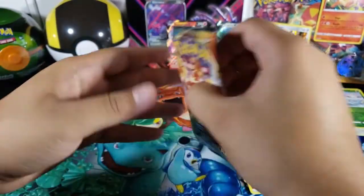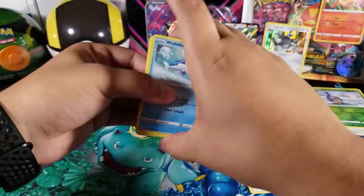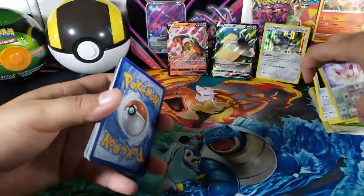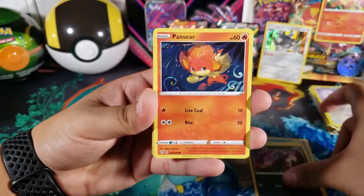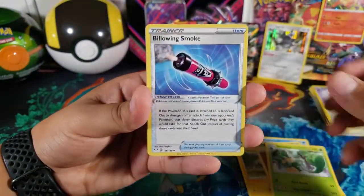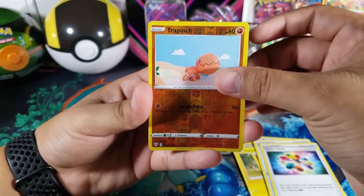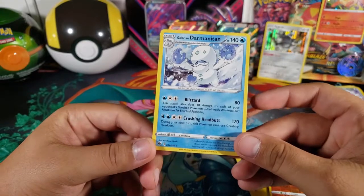I'm not necessarily hoping for another V card since we got one already, but it would be nice — maybe another holo. Here's the code: one two three four one two. We got Wishiwashi, Cutiefly, Dino— Duraludon, Mareep, Fighting Energy, Simisage, Billowing Smoke, Turbo Patch — that one looks kind of cool — Trapinch as a common reverse, I like that art, it's like yarn. And for the last card we got Galarian Darmanitan, just a regular rare.